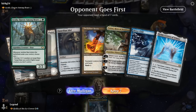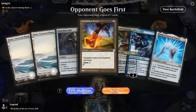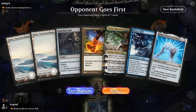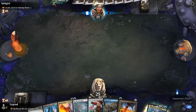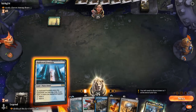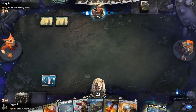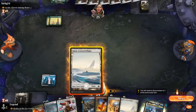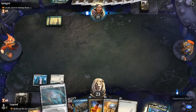Game 2: we're on the draw facing Ayula, Queen Among Bears, so there will be plenty of creatures for us to tap down. The only concern is a lack of blue mana — that's reason enough to mulligan. On the new hand we've got Boots again and a good mix of interaction. We keep up Wash Away for early interaction, and when the opponent doesn't play Ayula we patiently play Mind Stone and then Ring, keeping up Wash Away.